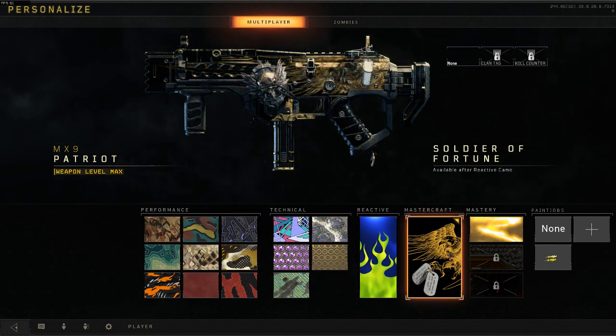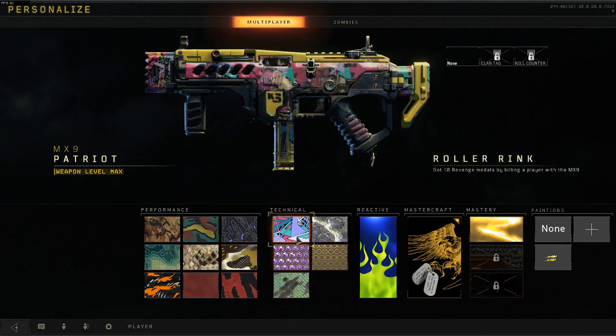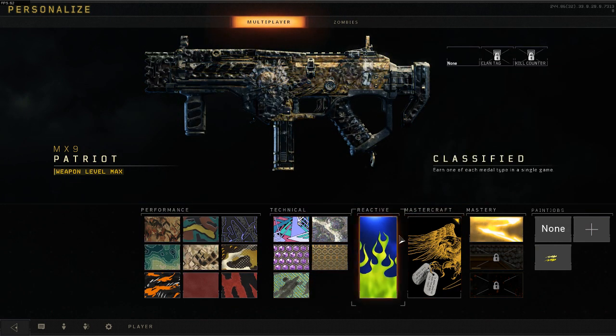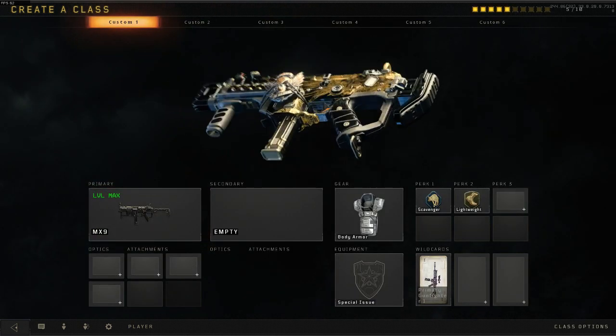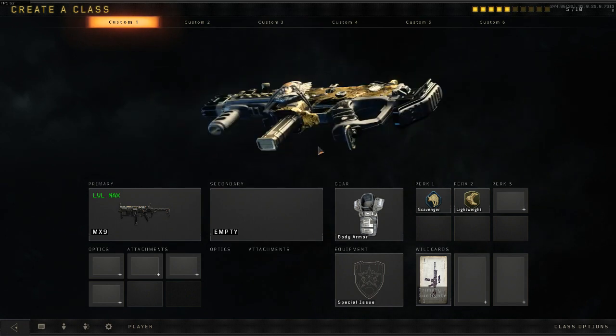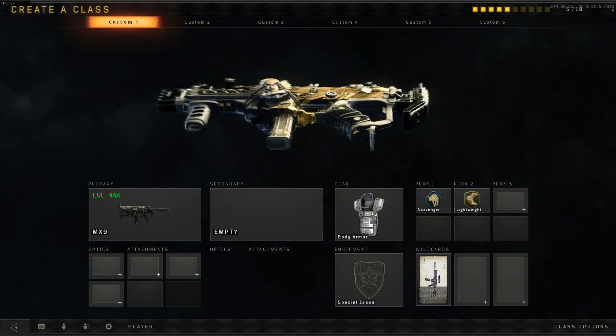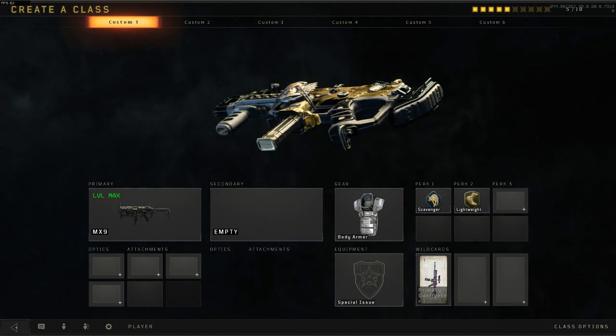I don't know if you have to do the rest of them, so if you don't unlock this by doing that, you probably have to unlock all these as well. But the camo looks really good — on this gun it's 3D, so stuff is sticking out of the gun, and it's holographic, which is really cool. It's definitely worth getting this weapon if you have the digital deluxe edition of the game.